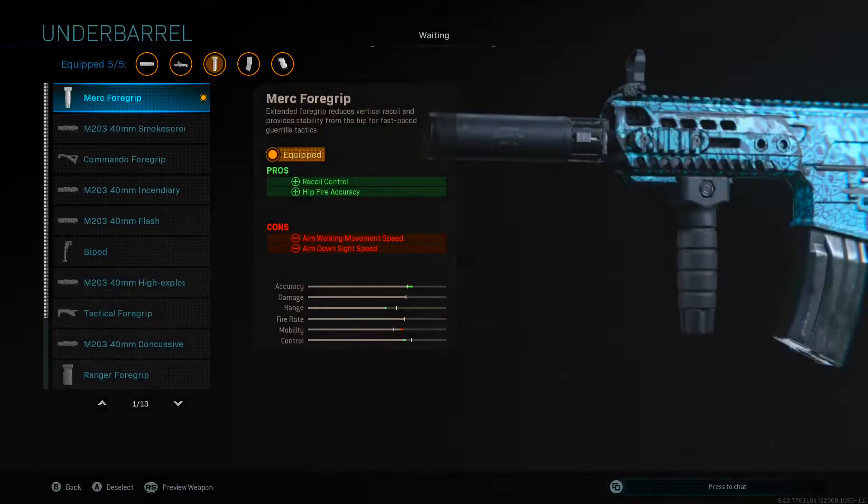Moving over to the under barrel, I like to use the Mk4 grip. This makes me more accurate and gives it two pros which are recoil control and hit fire accuracy.